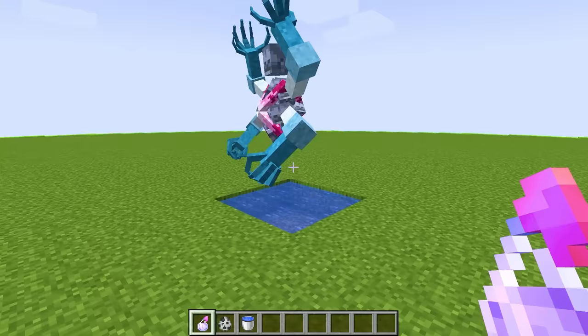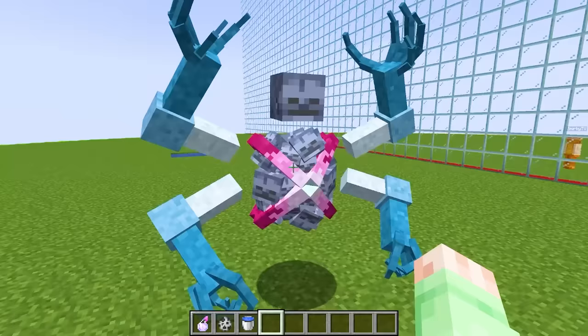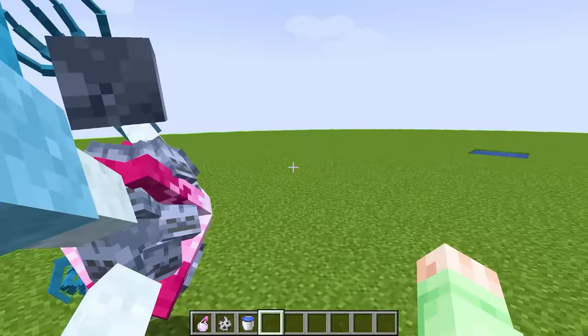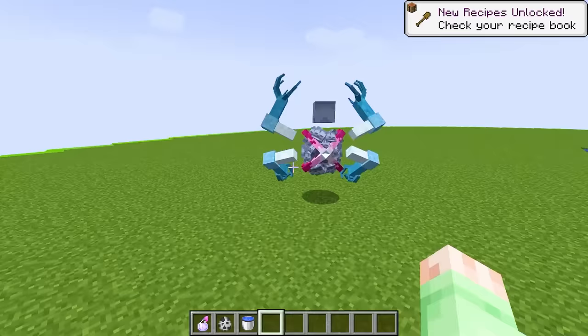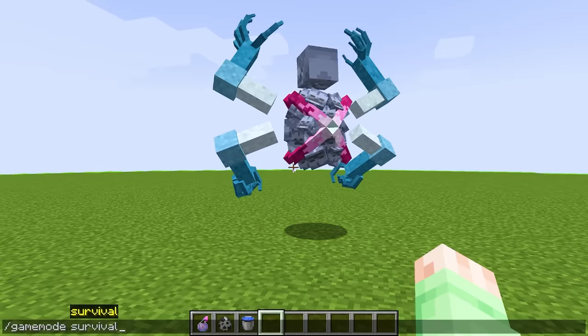Oh my gosh, is this the god version of a skeleton? I think it is. And this is one of the most insane mobs I've ever seen in my life. He has these four giant arms, a floating skeleton skull, and skeleton skulls all around his body, all enclosed by this purple pink encasing keeping it all closed in. And remember, since this is a god variant, this thing has some crazy attacks. I probably won't even be able to test them all, but I'm just gonna try and test a few.